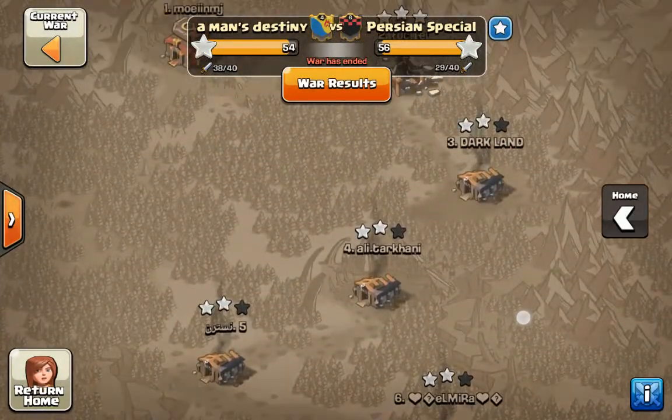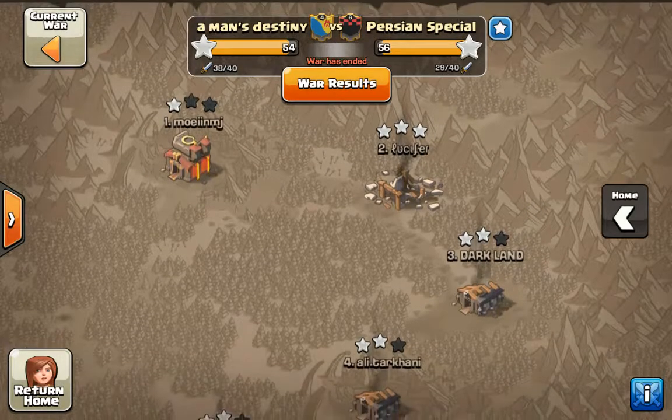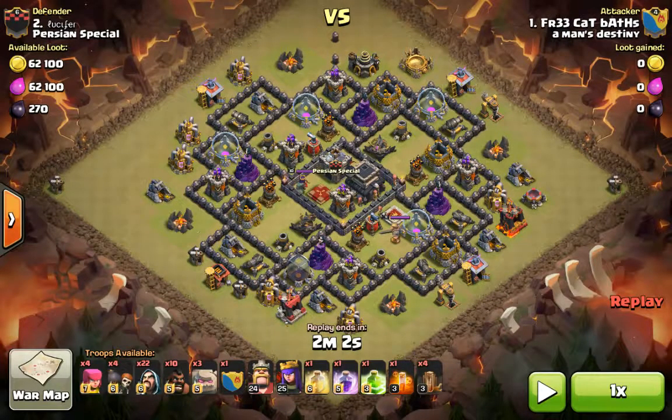We had some good attacks, so let's go over some of them. I'm going to show you the attack I did — it was a GoHoE against their number 2, a decent level Town Hall 9. As you can see, they're pretty much max for Town Hall 9 besides their walls. The hogs aren't going to really play a huge part in this, so it's basically just a GoE attack.